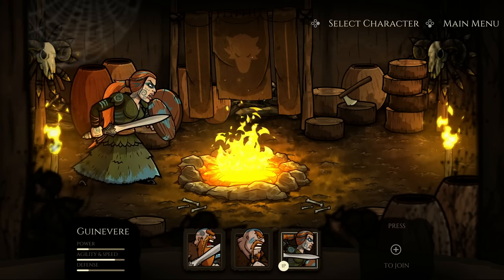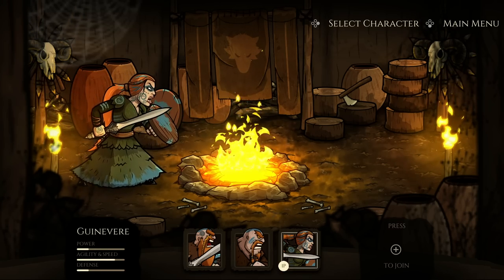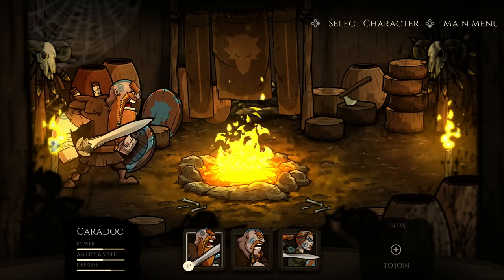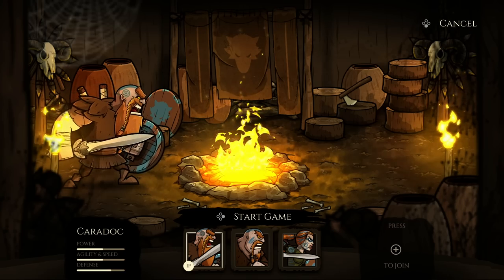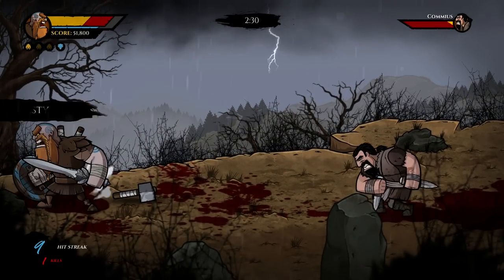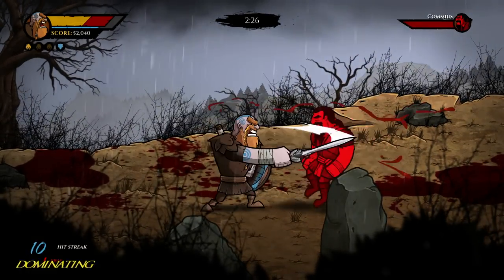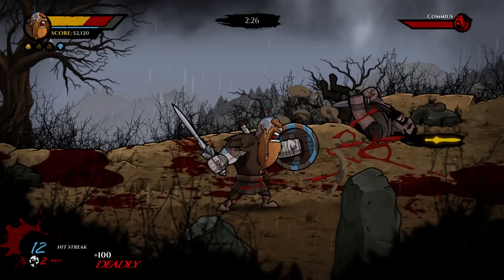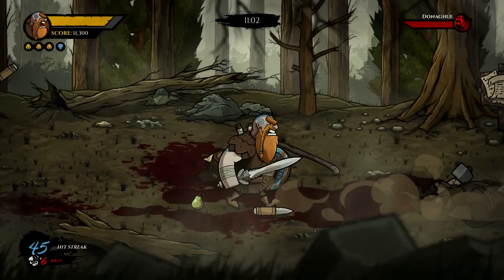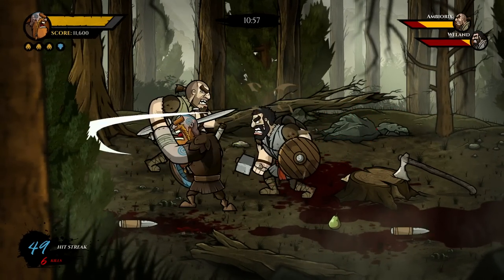Caradoc has an all-around battle stat with a decent amount of attack, defense, and speed. His brother Brennus is much tougher, having the strongest attack among the three but also the slowest with rather weak defense. Lastly, there's Guinevere, the swiftest sibling with quick movement and agility but mediocre defense and attack. At the start of the game, you'll choose to play as one of these three characters, each with their own unique playstyle based on their battle stats.